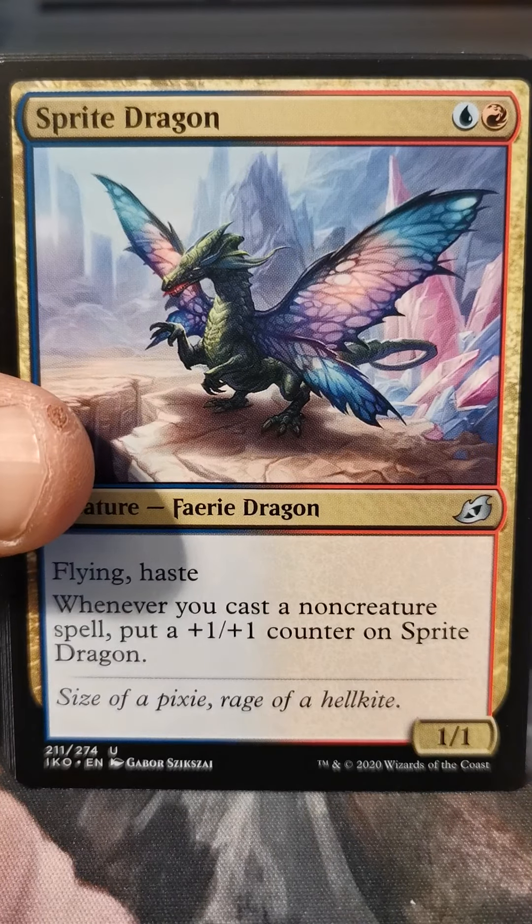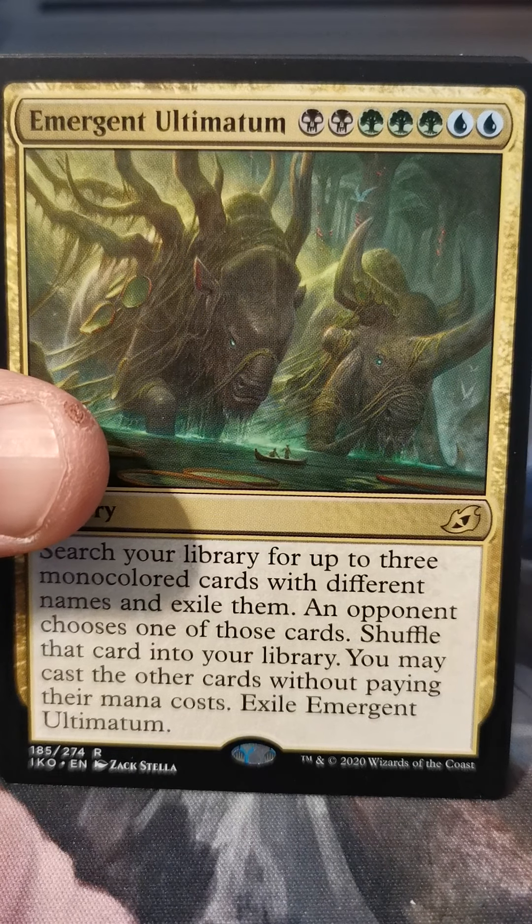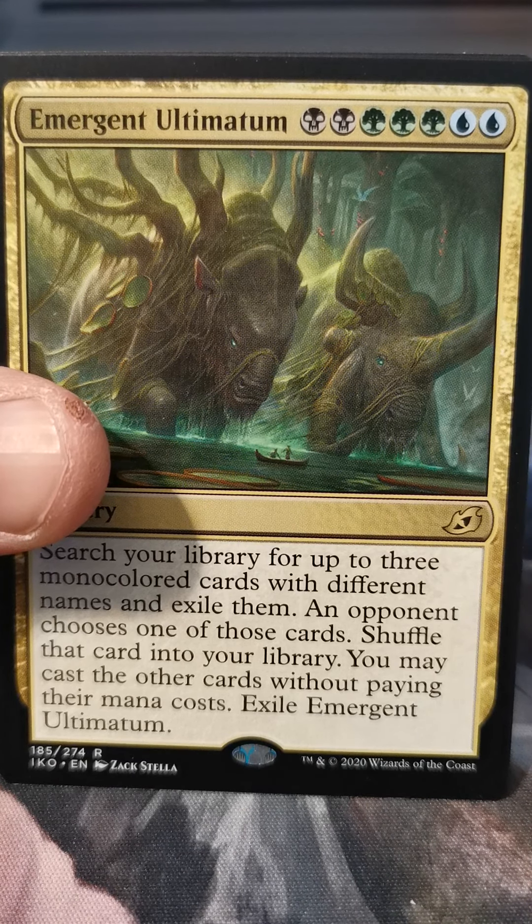Titanoth Rex, Sprite Dragon, Unbreakable Bond, Emergent Ultimatum — I opened this in a draft or sealed and actually got to play it in limited several times. Yeah, that's pretty fun. Rugged Highlands, Human Soldier. That's the last of the packs from that one, so now we're going to move on to this next pre-release pack.